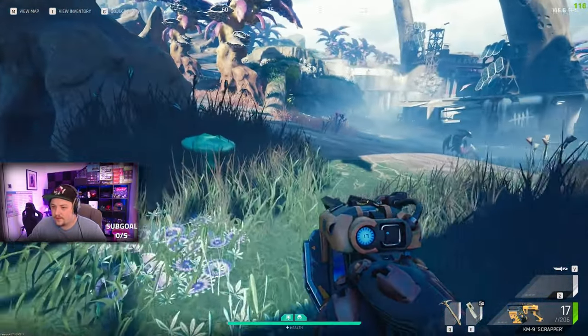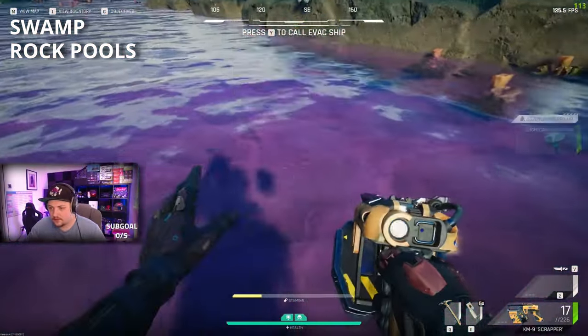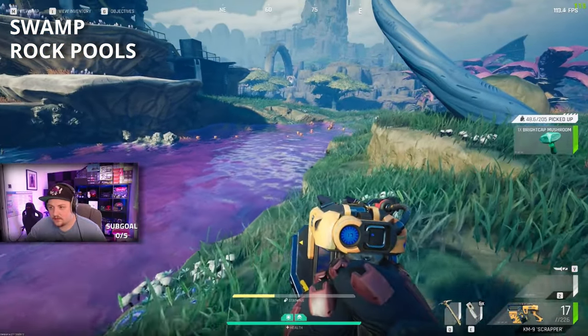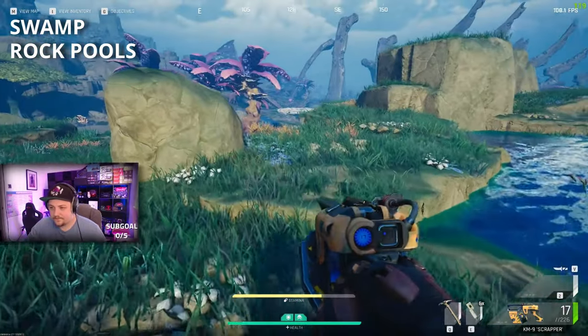When it comes to the bright cap mushrooms, the best locations I found were in the swamp as well as the rock falls. You're going to be in the rock pool area anyway. There are two different versions of the bright caps - a small little one and a giant mushroom-style one, so keep an eye out for both.